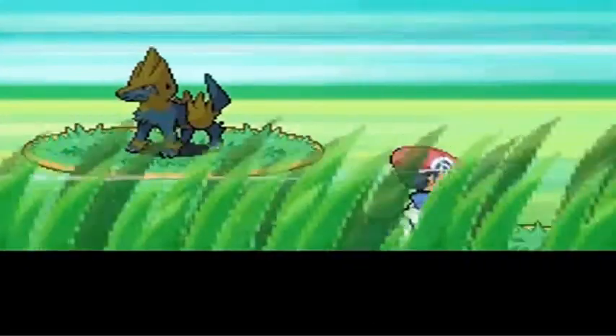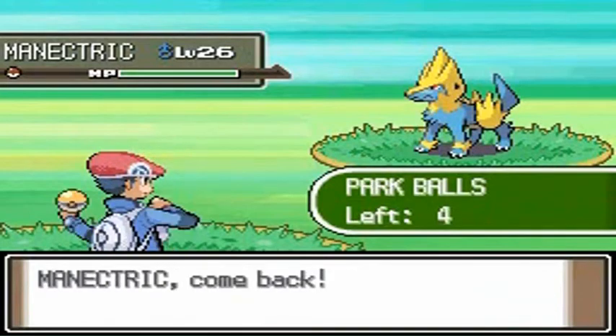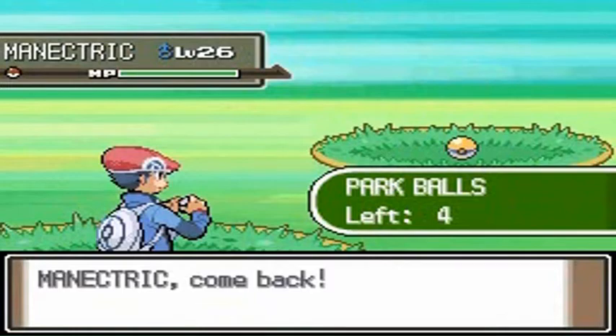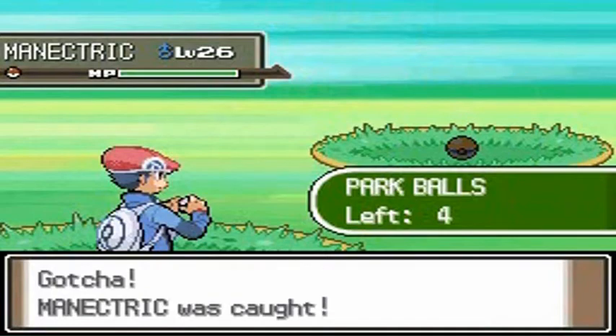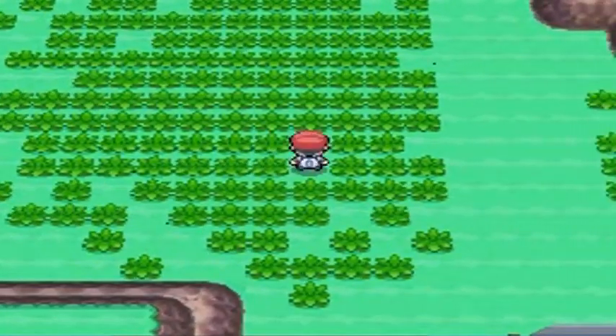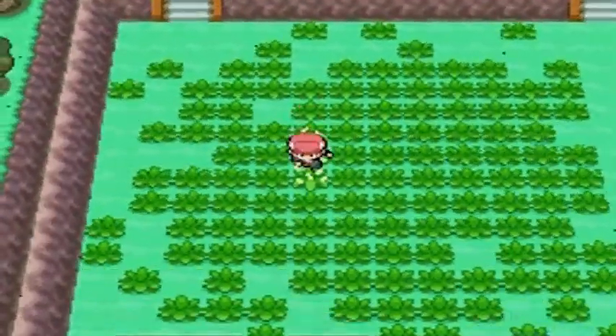Let's see what the next Pokemon is. As you can see, it's Maynectric — pretty good Pokemon, actually one of my favorite electric-type Pokemon from the Pokemon Ruby and Sapphire series. No issue whatsoever. This also works on your Nintendo DS — it's really easy to capture these Pokemon. There's no gimmicks; the park balls are basically Master Balls. I've already captured two Pokemon.